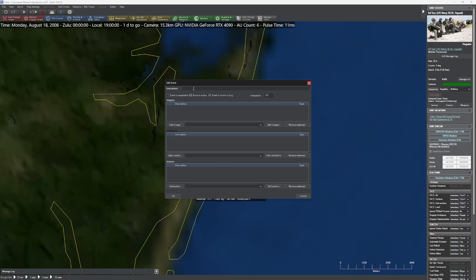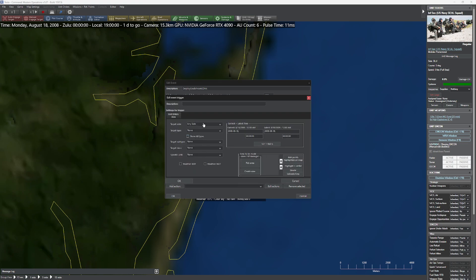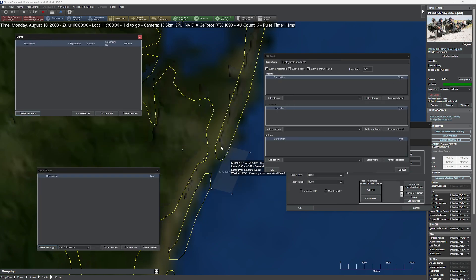I'll create a new event. This is not repeatable. I'll call it 'Deploy SEALs from SDVs.' I'm going to add a trigger. Keep it nice and simple — 'unit enters area.' This is very important to get correct. Blue target type is going to be a submarine; target subtype is going to be an SDV. You can define a time window for when it's OK to trigger. Now I need to select the SDV deployment zone — click Pick Area, select 'SDV Deploy Zone,' confirm.